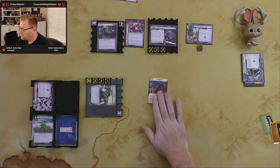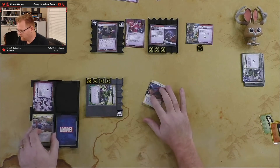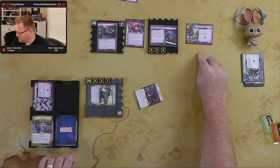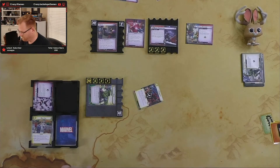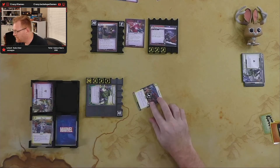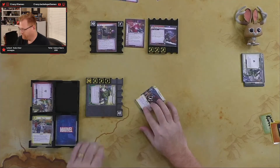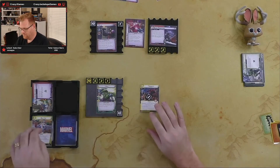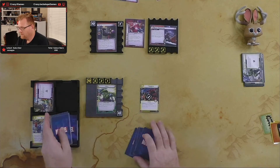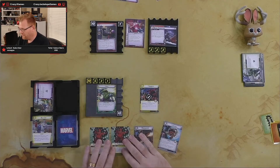We spend four to put Daredevil in play. Daredevil thwarts for two, taking two threat off the scheme. When we do that we get to deal one damage to an enemy, so we knock Claw down to eleven. We're done and draw up to four cards. We got a Lockjaw and a lot of Power of Justice.